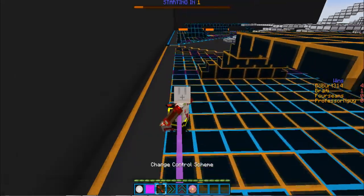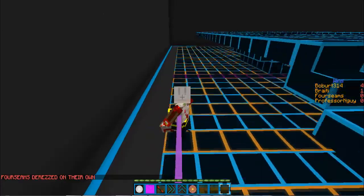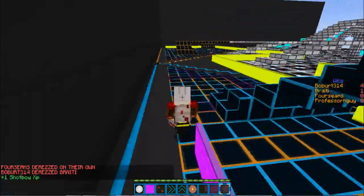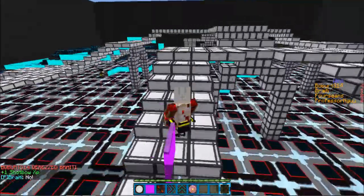You can use the control scheme thing - it looks like a lightsaber. Right-click with it and you can change the mode so that you use A and D to turn. I like to use that because I'm a Tron player.